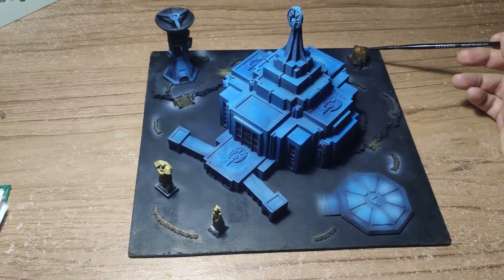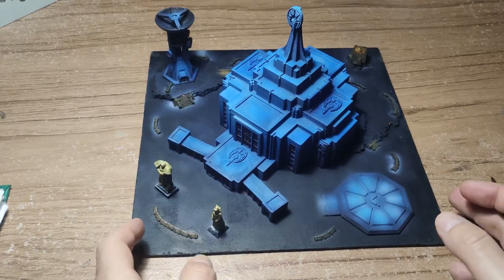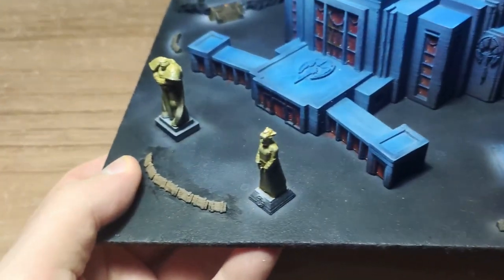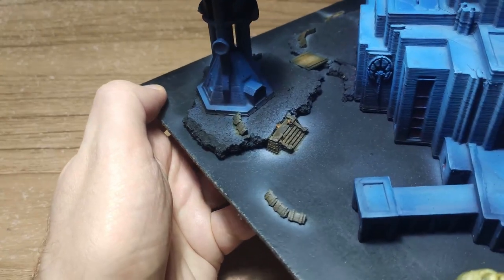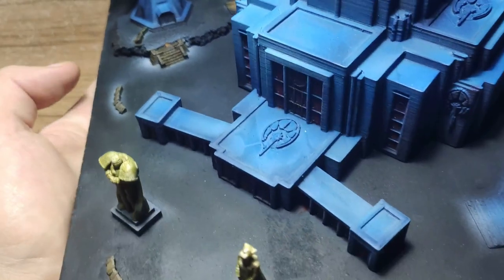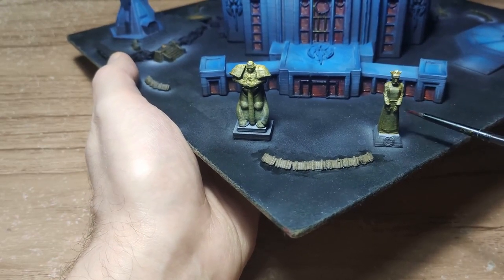The barricades, the AA gun, and the stairs were painted with browns and sepia, then dry-brushed with cement. I'm not too fond of how they came out and I'll probably change them — they have a rather strange, almost wood-like color.